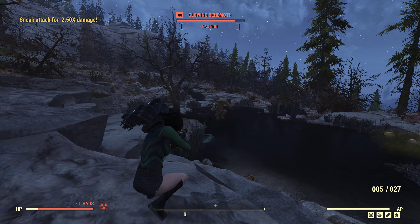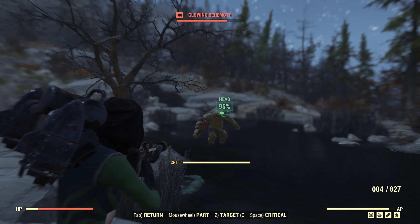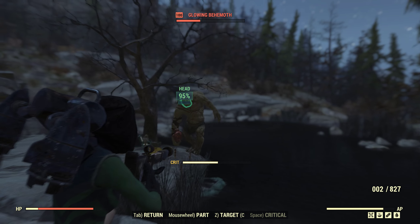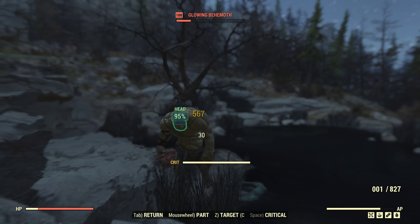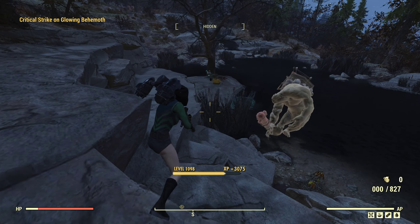That's 500 damage - that's actually a lot. Going for the head: 505. Critical - that's a thousand. Decent. The fire rate is slow, as you can tell. Going for crit again - should be dead now. There we go. A thousand. That's pretty good.